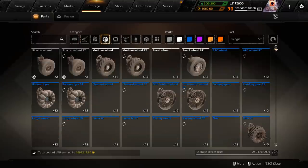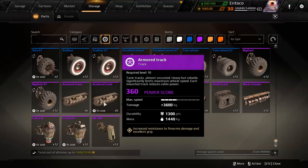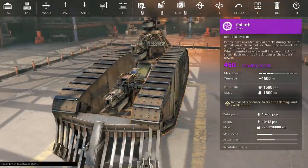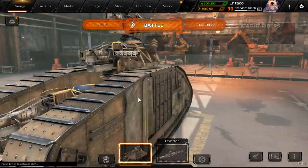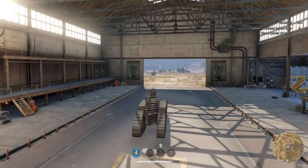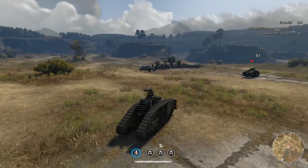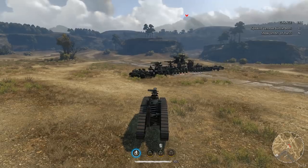Guys, check this out. These tracks are about 1,300 power score, up to 1,600 for a little bit higher power score. Pretty freaking sweet. It covers a lot — in and of itself, it's armor. I might take this out in battle. I just put some tracks on here, made it as super simple as I could. It's essentially a plasma emitter build. Let's see what this does.